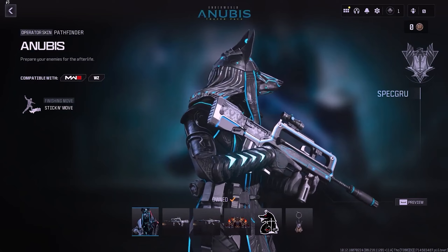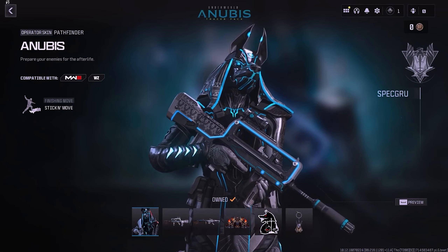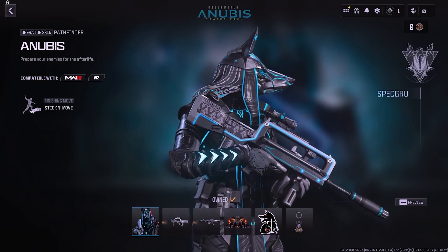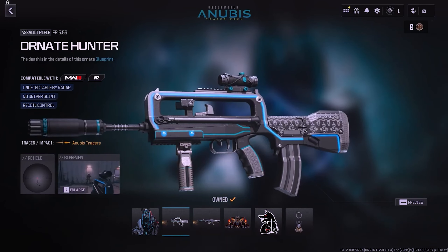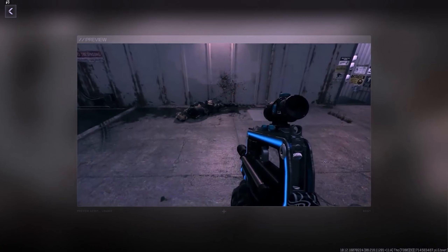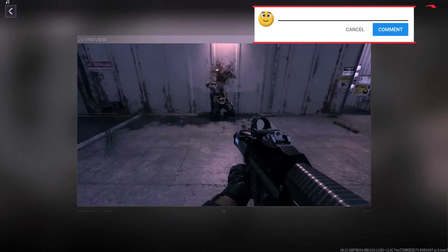The next bundle is called the Underworld Anubis Tracer Pack, costing 2,400 COD Points. It features the Anubis Operator Skin for Pathfinder. You get two different Weapon Blueprints with Anubis Tracers. The first is called the Ornate Hunter for the FR-556. The second Weapon Blueprint is for the MCW 6.8, which is called the Embalmer.